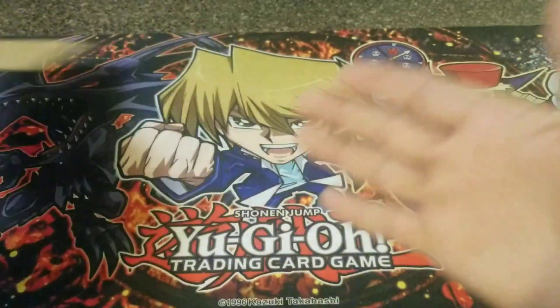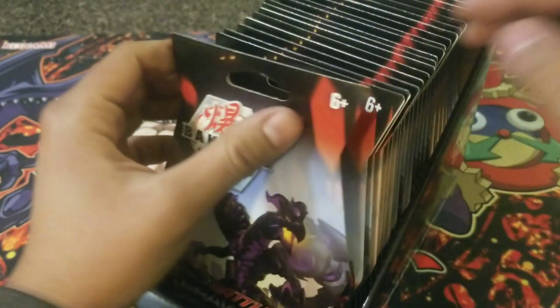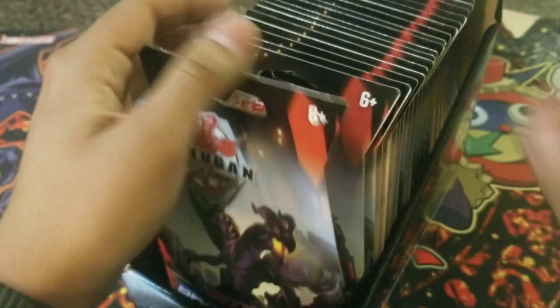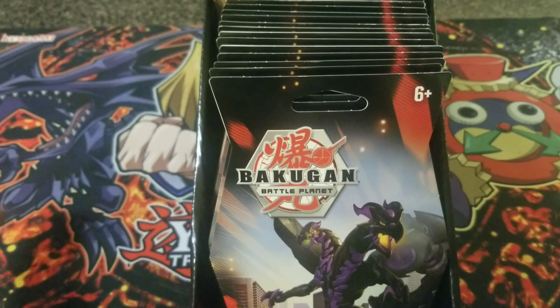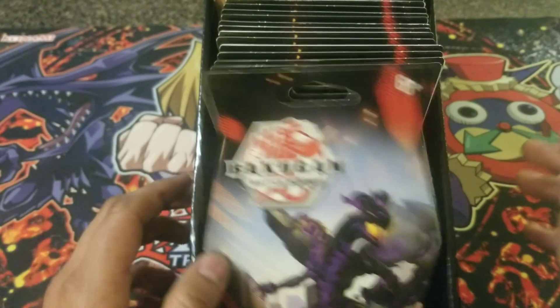If any of you remember Yu-Gi-Oh, I believe the older boxes — I don't know about the new ones — it was like every 4th or 5th pack there was a holo, a holographic card in it. So you go 1, 2, 3, 4, and then there's a holo, then 5, 6, 7, there's another holo. Sadly, I cannot get my hands on a sealed booster box.